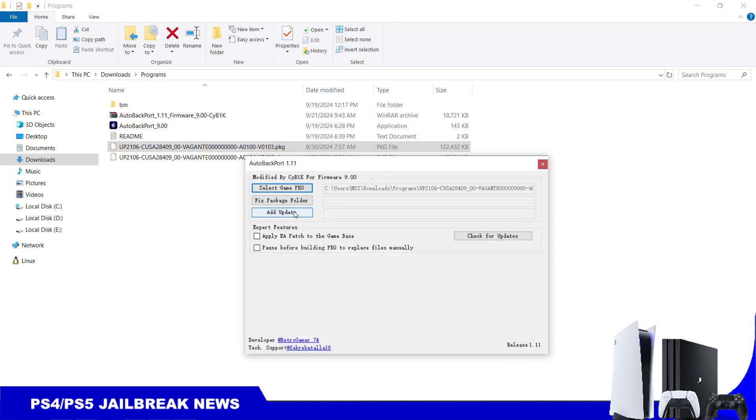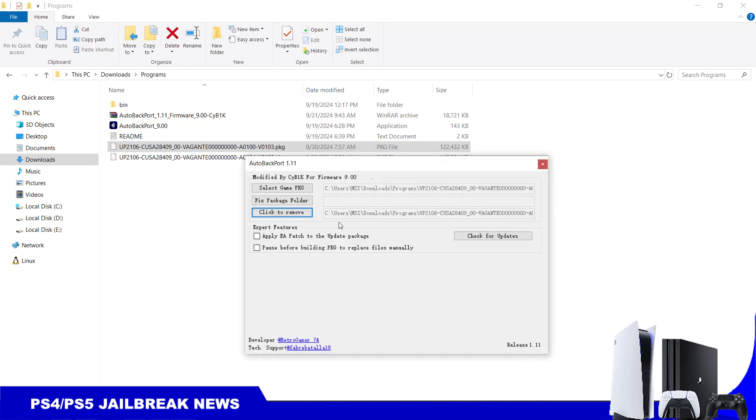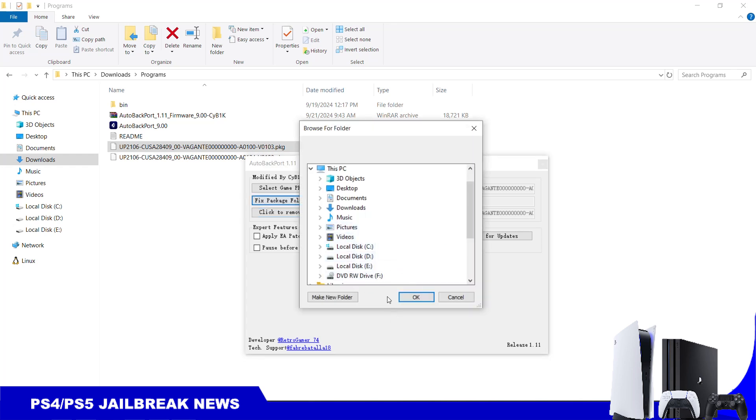You add the update — update 1.04 — and then we select a folder where the new backported package will be saved. We'll put it in the downloads folder. The backporting process is now running.